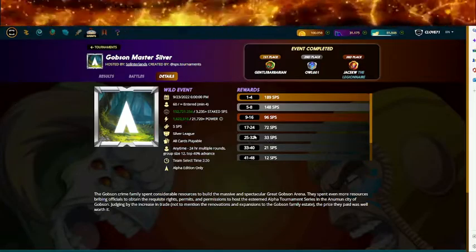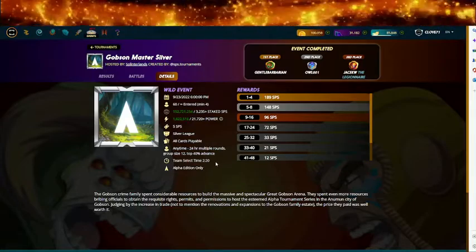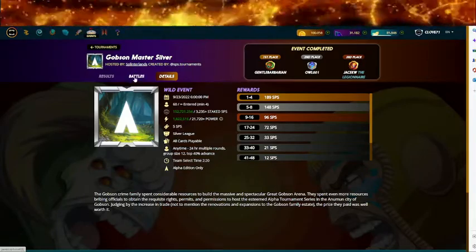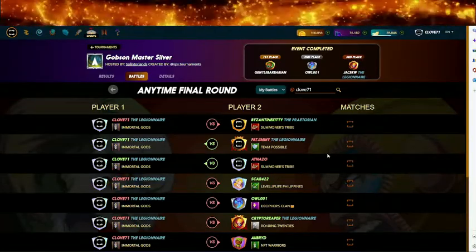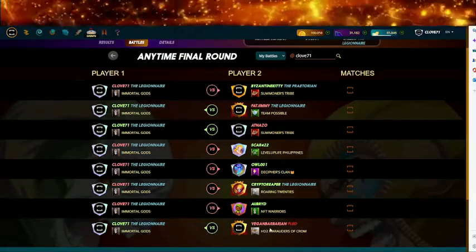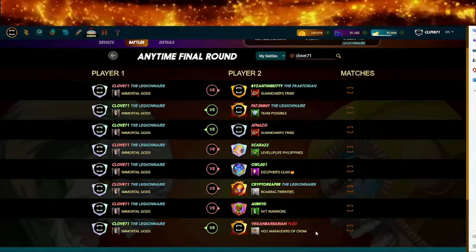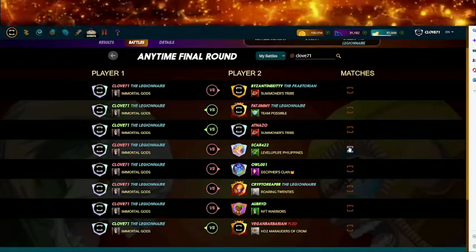22nd place — 72 SPS, okay that could have been worse. 33 SPS would have been worse, that was just a few placements away. This was an alpha card edition only tournament, silver league. So let's go see mine. Vegan Barbarian — he won the whole thing! Oh I wonder what happened there. Let's watch this battle.